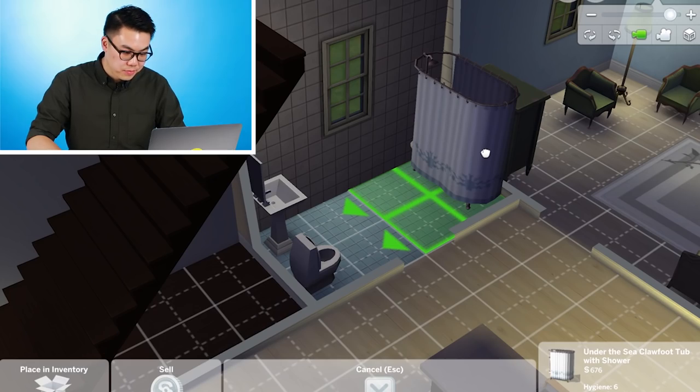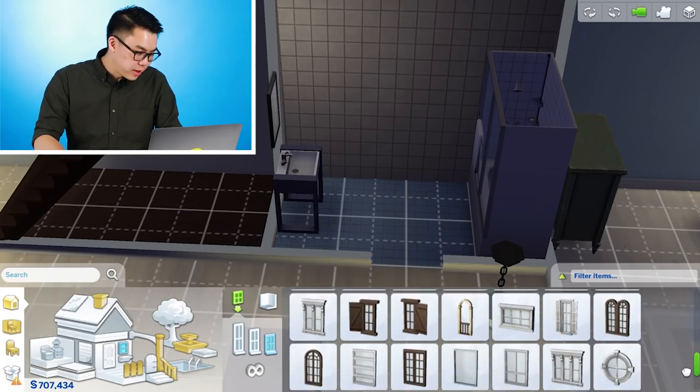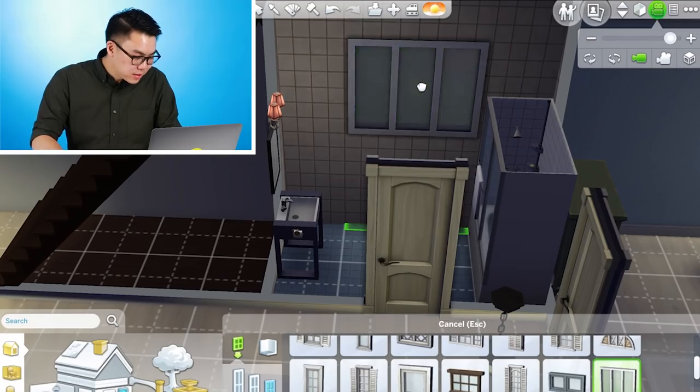We know this shower has got to go. Rotate, rotate, rotate, rotate. Moving furniture around is hard, so I guess that part is realistic. Always nice to have natural light in the bathroom. We'll make sure the glass is frosted.